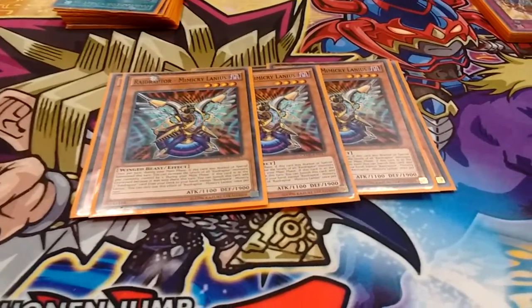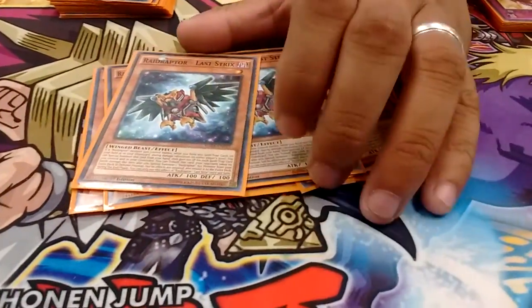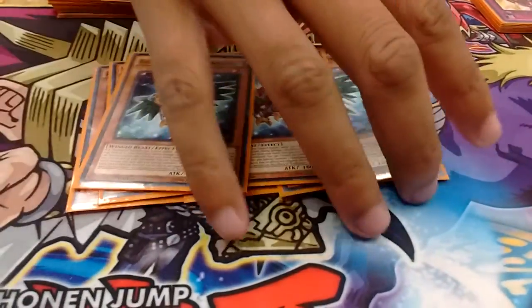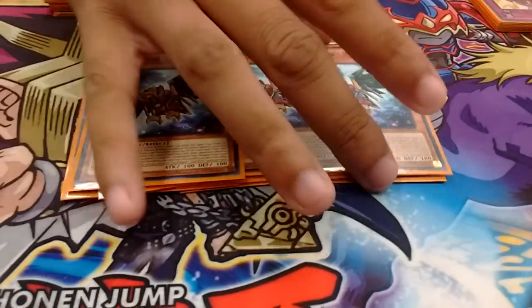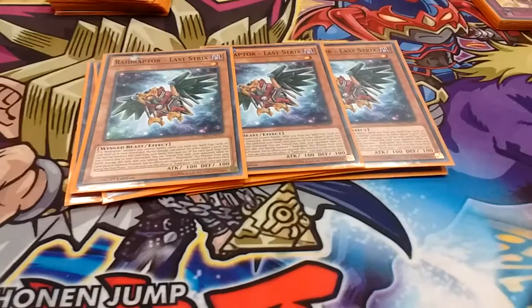Next I play 3 Last Ricks. I know there's a lot of people who think this card — I don't really use Ultimate Falcon when I draw this — but it at least gives me hand advantage and life points if I need it.